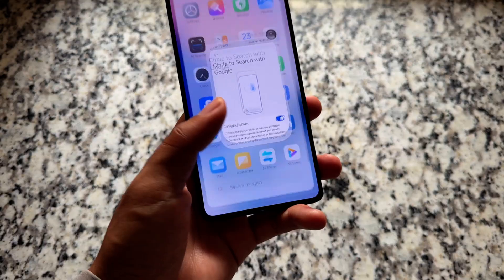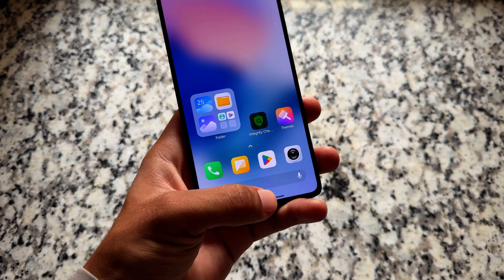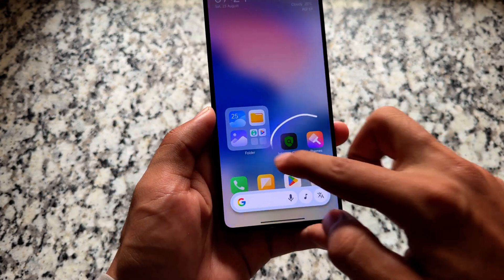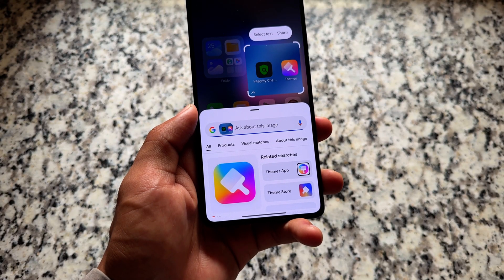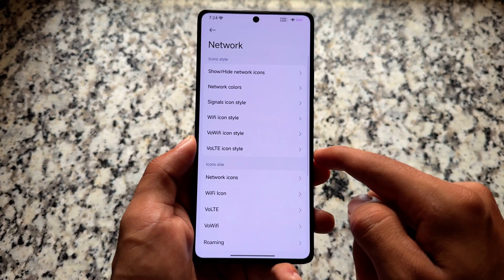Circle to Search is available and working fine. You can simply hold on the home screen or anywhere else to enable it on your device. It works without even updating the Google app, at least in my case. If it is not working for you, of course you can update the Google app from the Google Play Store.